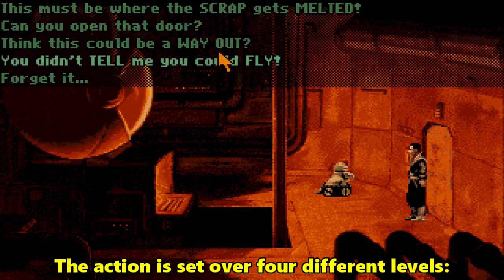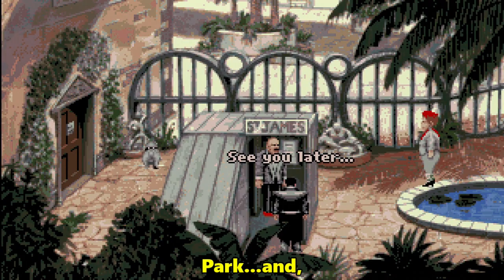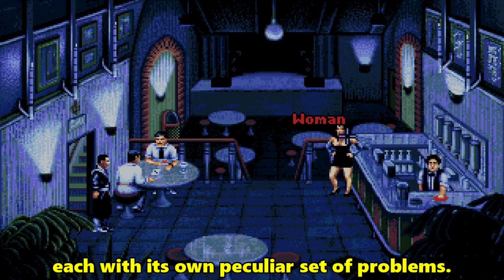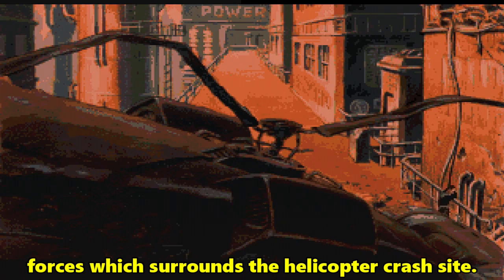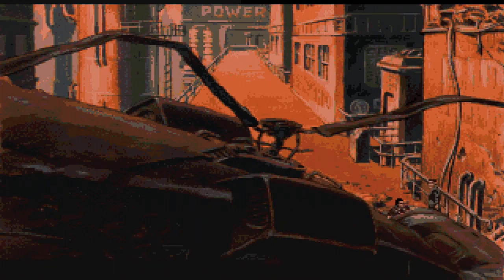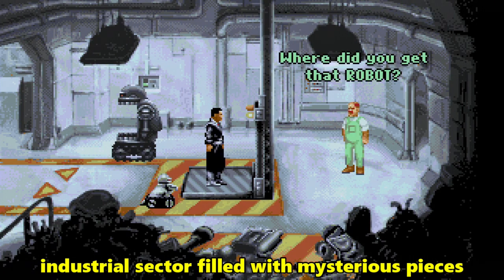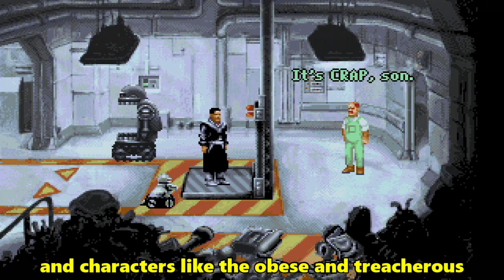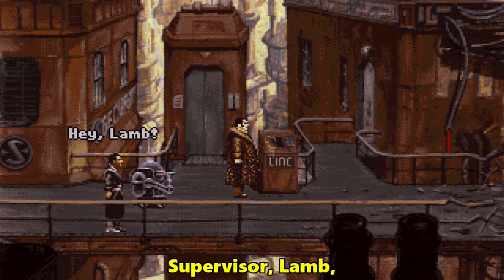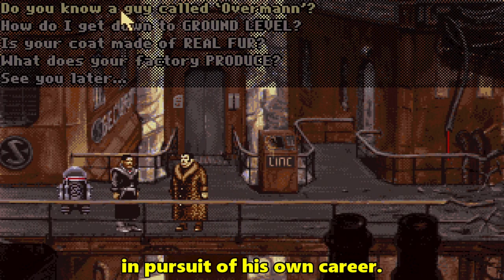The action is set over four different levels: Factory, City, Park and Underworld, each with its own peculiar set of problems. Your first task is to escape the cordon of security forces which surrounds the helicopter crash site. You do this by exploring the bleak industrial sector, filled with mysterious pieces of machinery, computer terminals, and characters like the obese and treacherous supervisor Lam, who gladly sacrifices others' lives in pursuit of his own career.